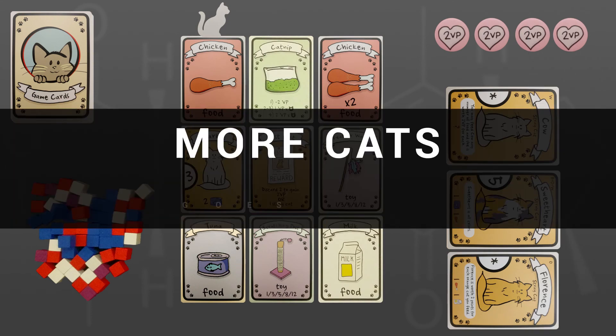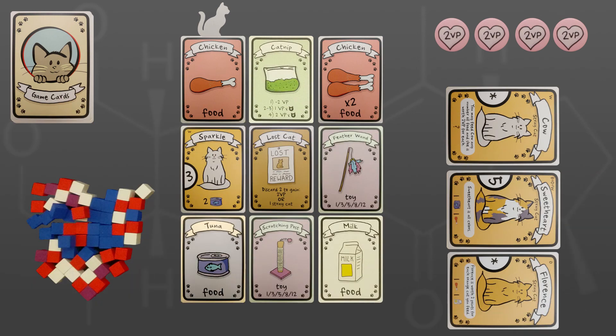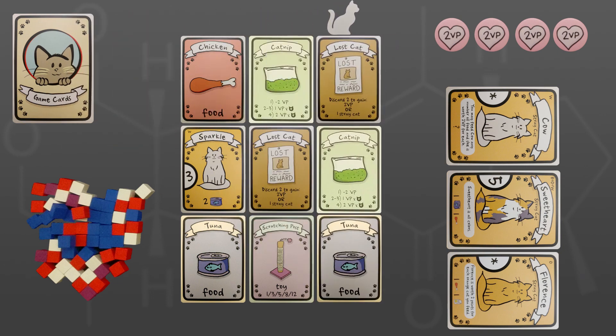Determine the start player — officially, this is the person who has the most cats in real life. The person to their left places the cat token near the column or row of cards of their choice; this row or column is now unavailable. The start player selects and takes all three cards of a given row or column, keeping in mind that the row or column with the cat token near it is off limits. The cat token then moves to the now-empty row or column, which is refilled from the main deck and is off limits for the next player.